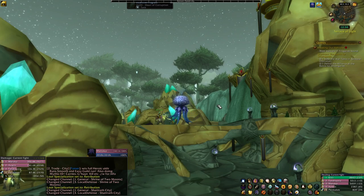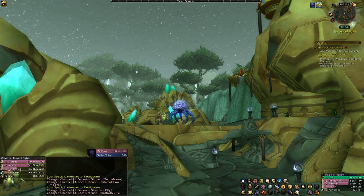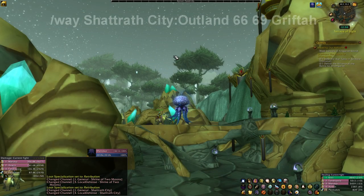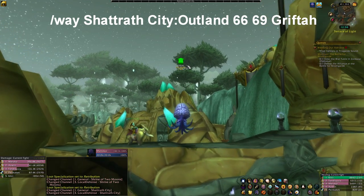The first thing you want to do to get the Hive Mind Mount is head to Shattrath City. In Shattrath City you want to head down into this area here. You can input coordinates, which I'll put on the screen, which will take you to an NPC called Grifta.